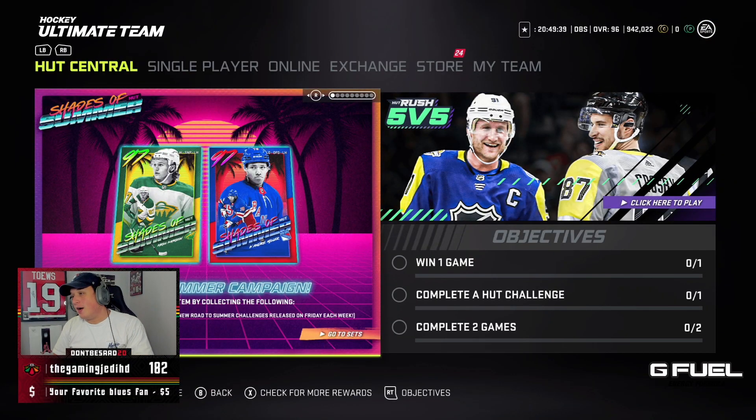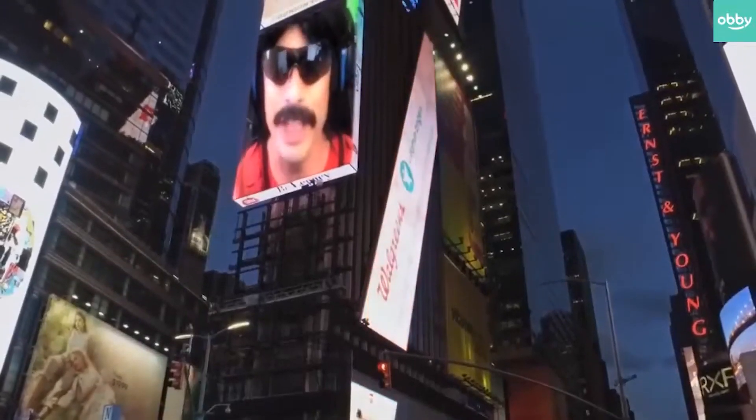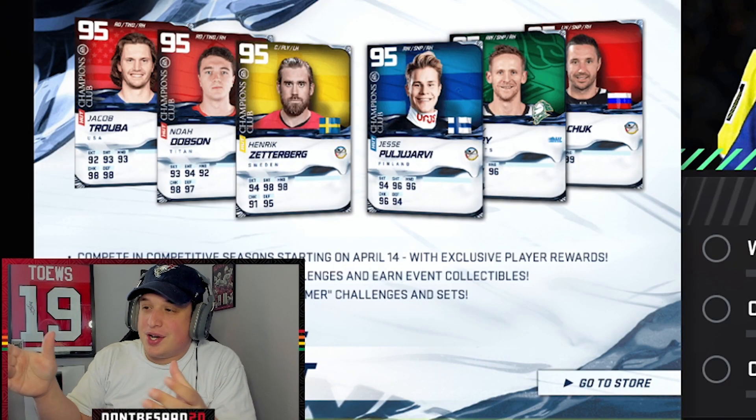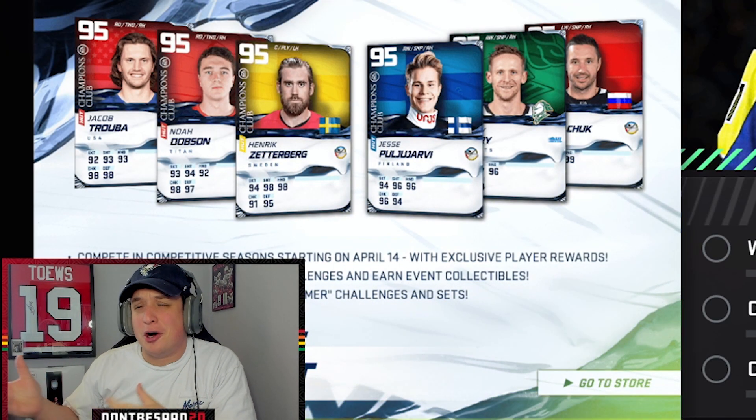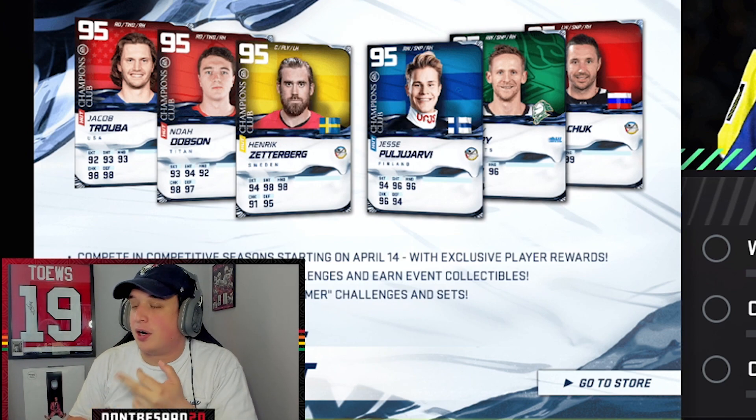With that being said, they did release a new event — it is the Champions Club. Basically here are the 95 overall cards that we got. Again, no master set art, which is kind of disappointing. We got a pool party Corey Perry, Kovalchuk, Zetterberg, Dobson, and Truba.